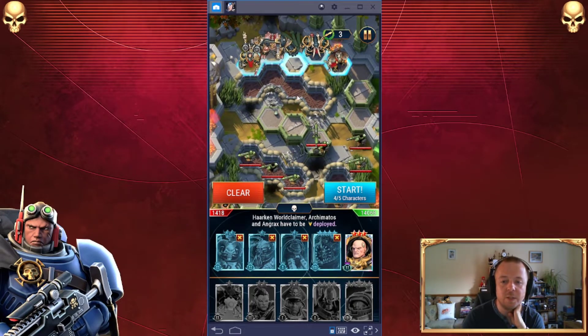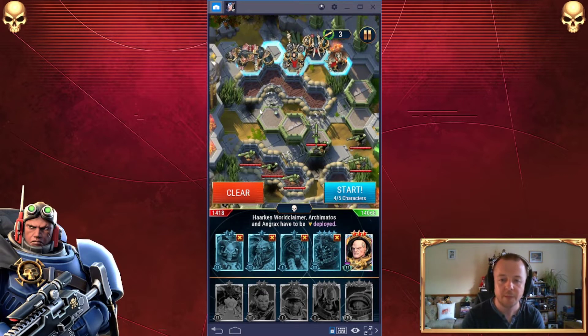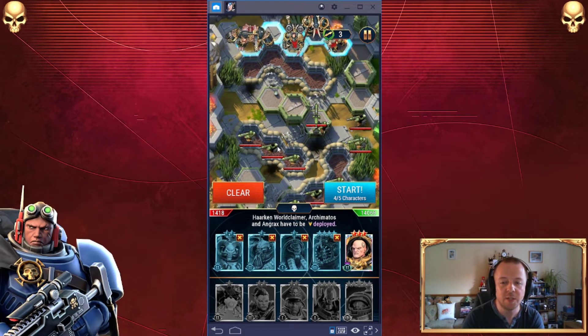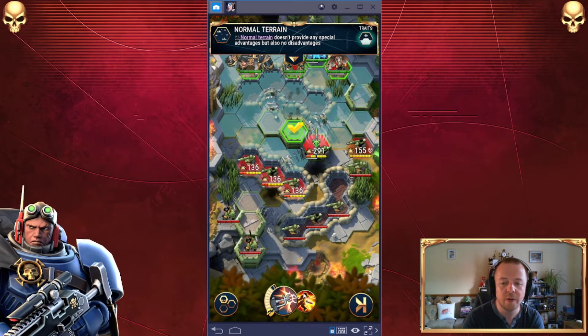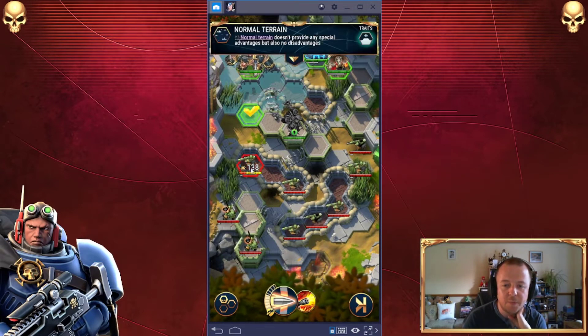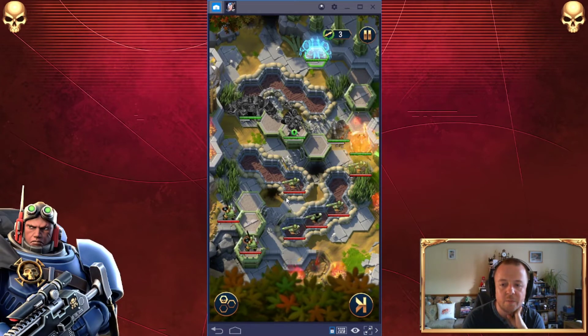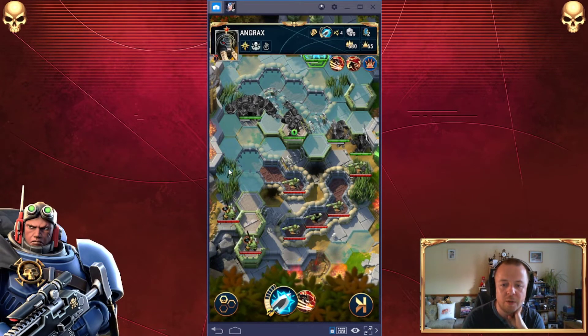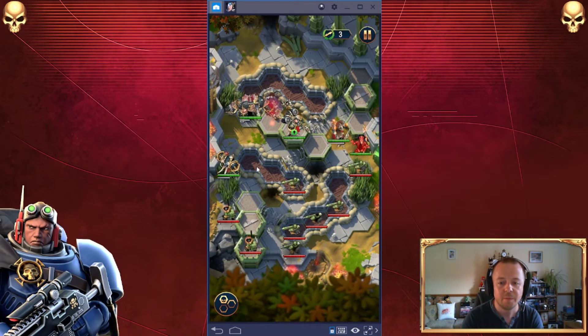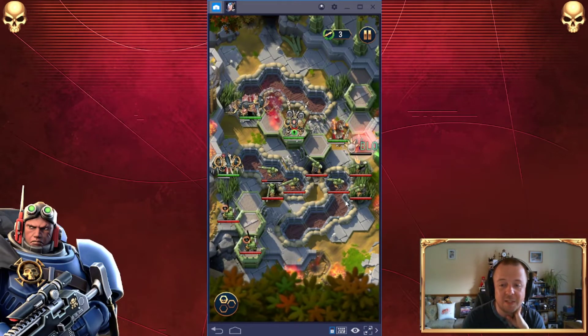It's a risk but I feel like it's one we're going to have to take. We're going to put Angrax in the background and deploy Obby over here — he can get forward and use his ability. We're going to get Harkun forward straight away and use his ability to kill that lascannon — and it worked! We've got some runners, that's perfectly good. Angrax will now teleport into the grass, which will help reduce the effect of his hits. The shots are coming right in — we're going to have to move them super fast.